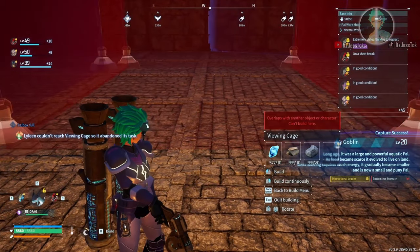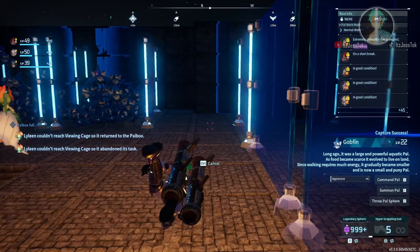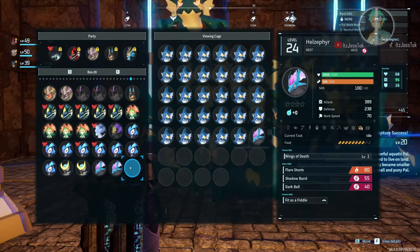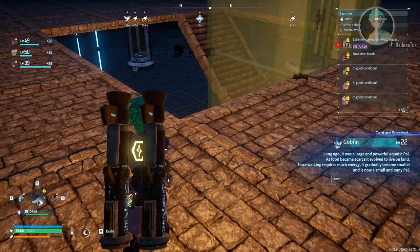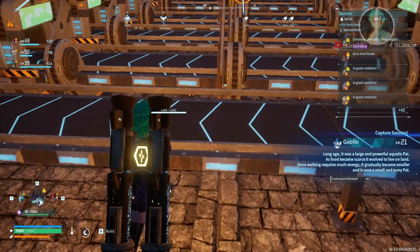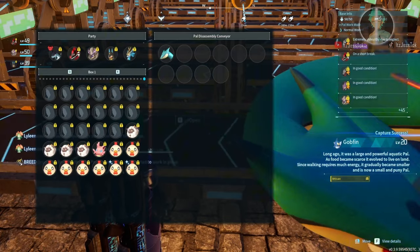More viewing cages — slot in more and more. Each cage is 6 times 6 equals 36, plus 40, equals 40 slots available. So each cage represents 40 slots. You're going to need about 3 cages per fully ascended PAL, because it takes 116 pals to fully ascend.